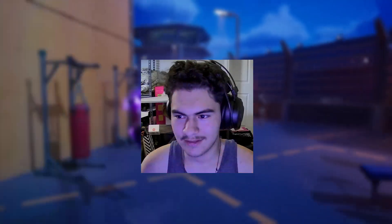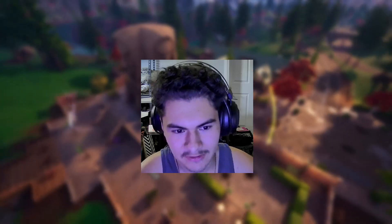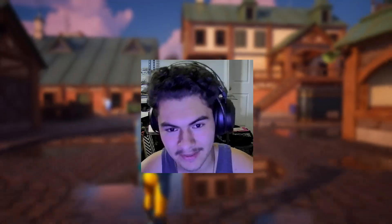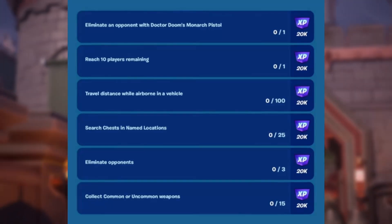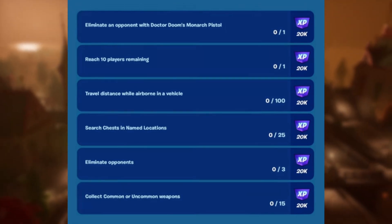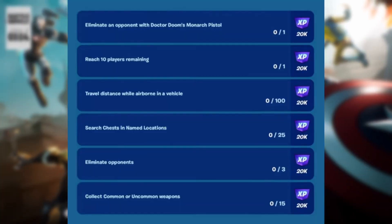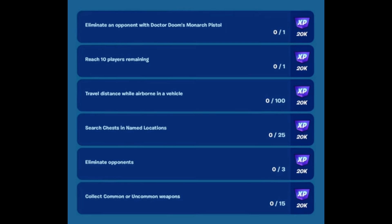To top it all off, there are new challenges for Fortnite this week. The first challenge is to eliminate an opponent with Dr. Doom's Monarch Pistol, which does crazy damage. Others include reaching 10 players remaining — pretty easy in battle royale — traveling distance while airborne in a vehicle using those ring boosters, searching chests in named locations (doable in team rumble), eliminating opponents, and collecting common or uncommon weapons. This week looks pretty simple overall.